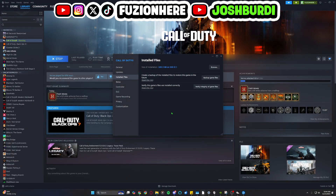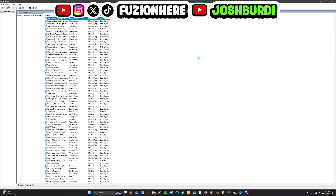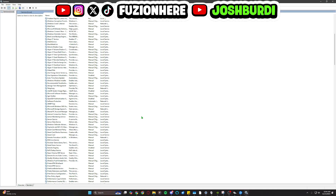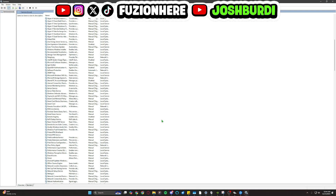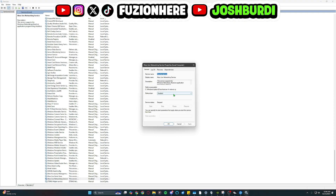Go back into Run again (Windows key + R) and type services.msc. Now you're looking at all the services for every app on your computer. Scroll through and make sure that none of the services for Steam, Call of Duty, or Ricochet anti-cheat are turned off. If a service you need is disabled, right-click it, go into Properties, come up to the startup type, and set it to either manual or automatic. Then hit Apply to save the changes, and hit OK.